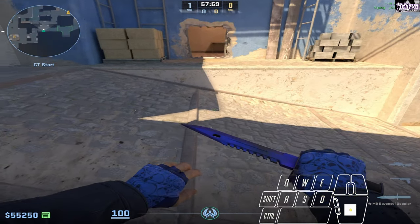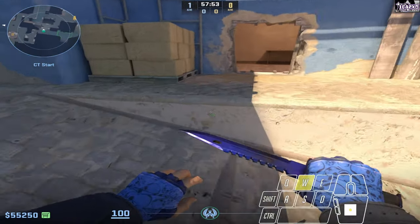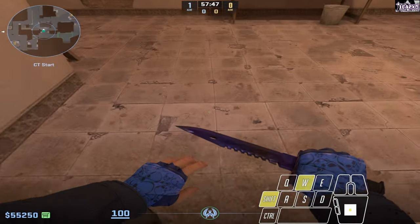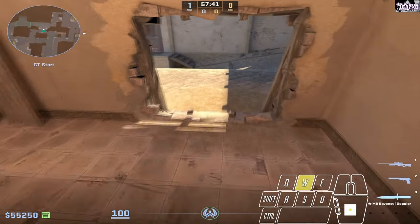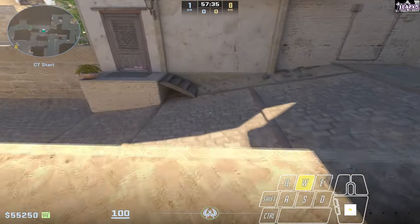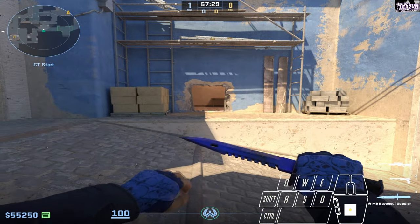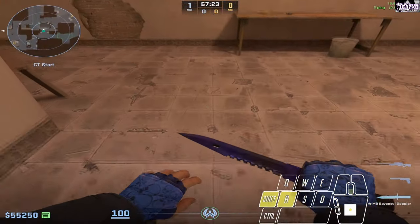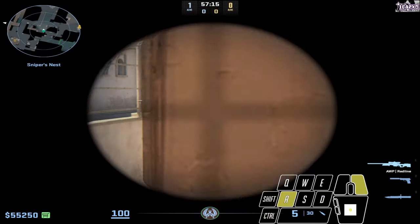Start right here and run up, then jump slightly before the latch and hold crouch the entire way. As you're landing, scroll your mouse wheel — ideally you'll hit a b-hop which boosts you through. When starting to learn this you're probably not going to get it the first few times, but once you get the hang of it it becomes very consistent. Even if you jump a bit early and don't get the b-hop, you still go through much faster than crouching, which is still enough time to peek mid before your opponent.